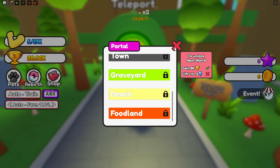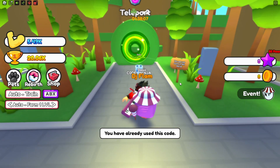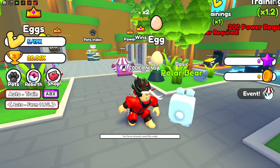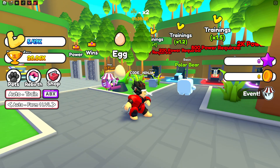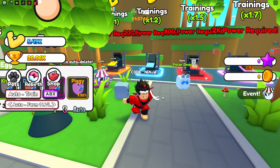We got Forest, Viking Islands, and a bunch of new worlds. Here's a close release — this is like the last code, and these are literally all the working codes in Strong Lag Simulator. I hope you enjoyed this video — like, subscribe, comment your name, and I'll see you in my next video!